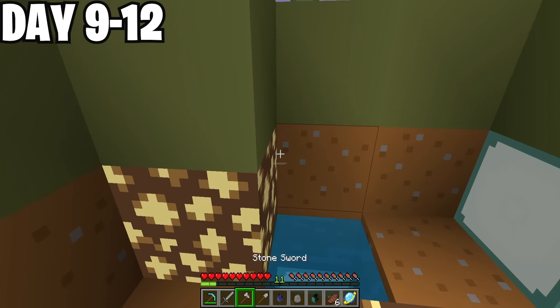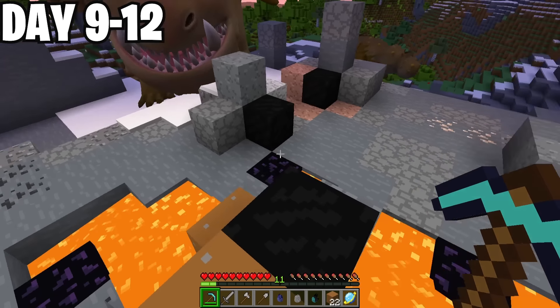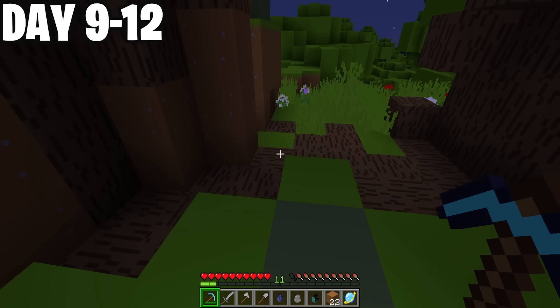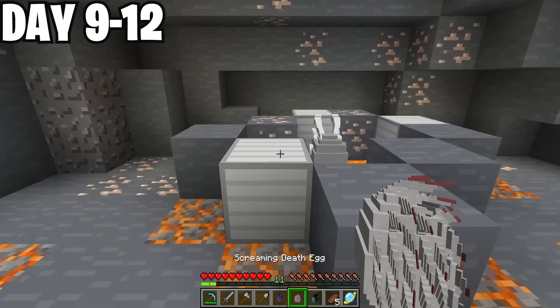My luck kept rolling in. I found a gronkle egg — so cute, but so fat and slow. I found a drake egg — very common, but still a good find. And then my final egg of this expedition on day 11 was a clang egg.